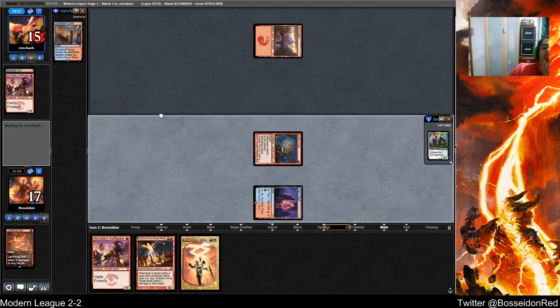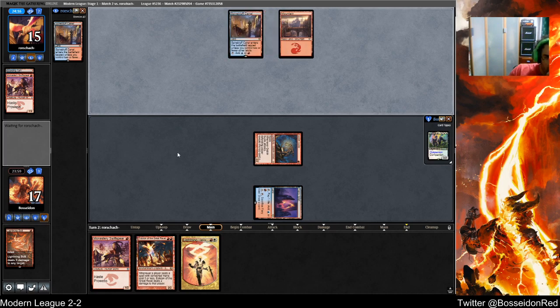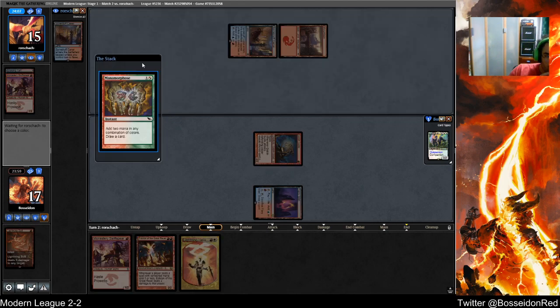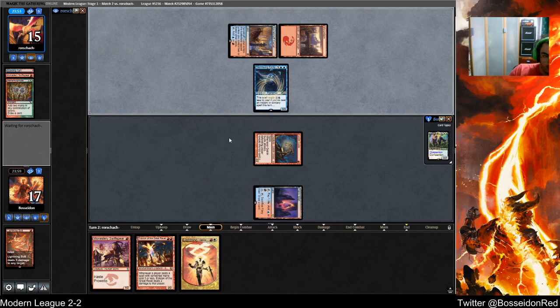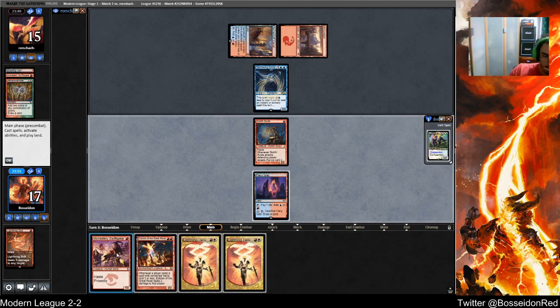That's not great. I need an Inspiring Vantage next turn. A Shockland is serviceable. Anamorphosis into Stormling — that's fine. A Fetch isn't really great but does it. A Bolt is decent — it needs to actually be Lightning Bolt. I don't have those cheap copies. That's not great at all. I need this but I need a land to play it.